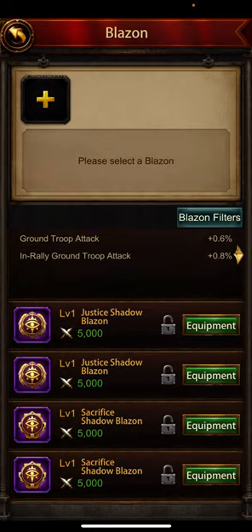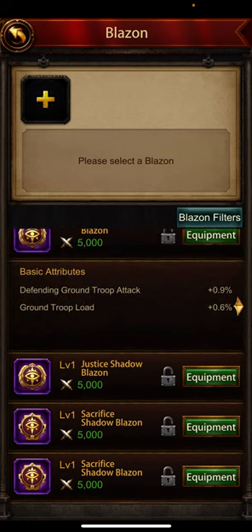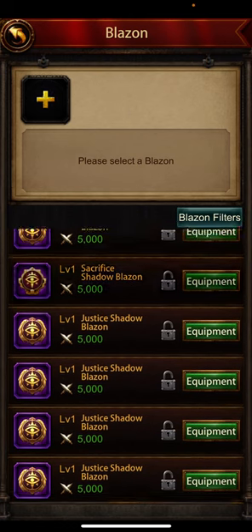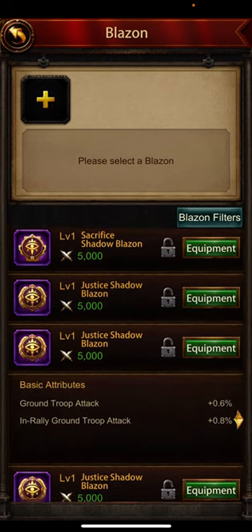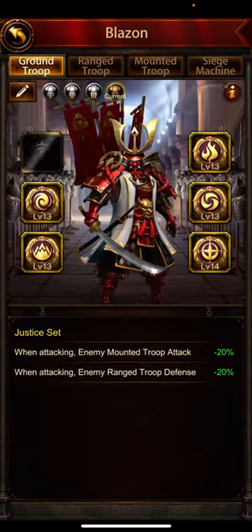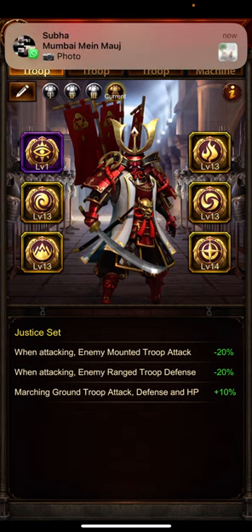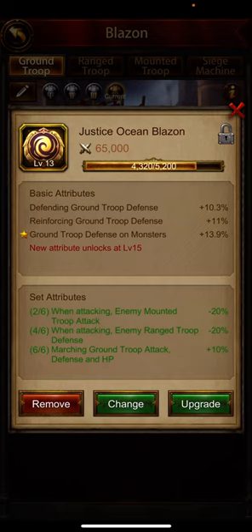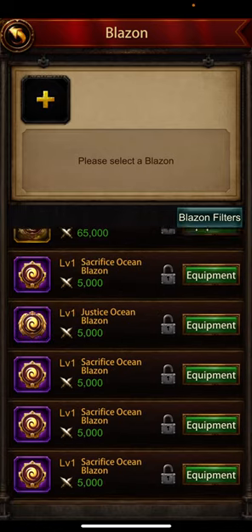Let's see the last one. I think this is the one — ground troop attack and in rally ground troop attack — because if I choose marching it will miss the ground troop attack on the defense side of the wall, which I think is fairly important. Ground troop attack on the defense side of the wall. So yeah, I'll go with ground troop attack and in rally.